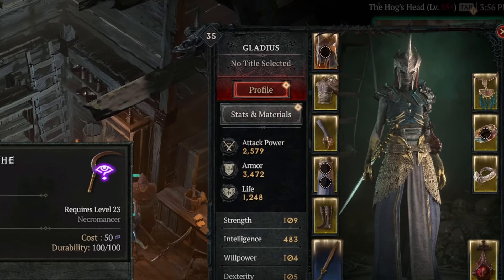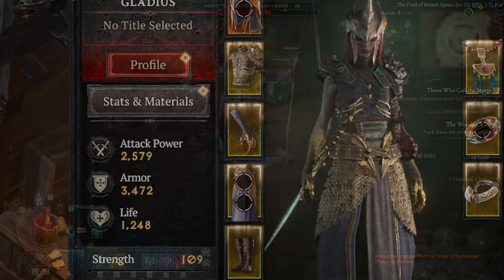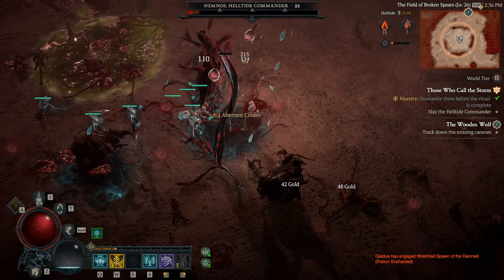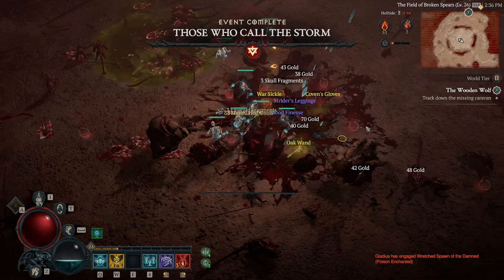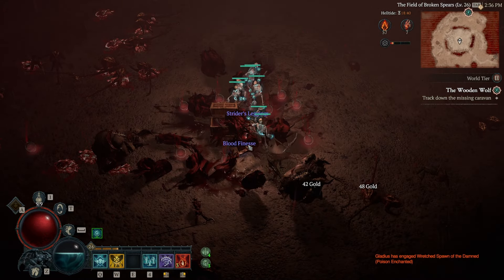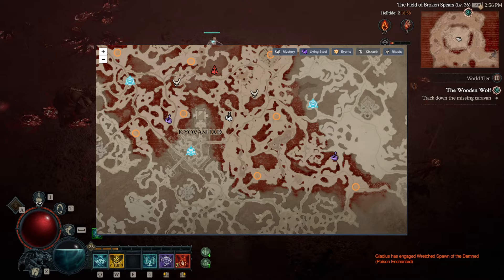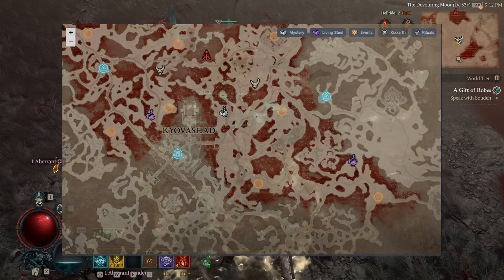To get a full set of sacred gear on a level 35 character in world tier three, let's get into it. First thing you want to do is leveling — you're definitely going to want to just do hell tide, same as normal. You want to complete the events and grab the obols, but don't spend them just yet. There are a couple of good websites with maps that show you the event hot spots — I'll link those in the description.